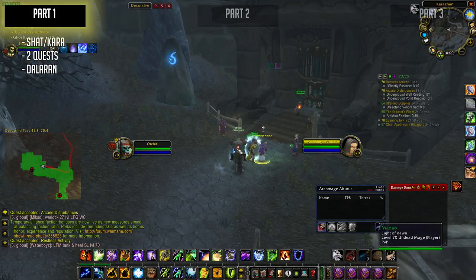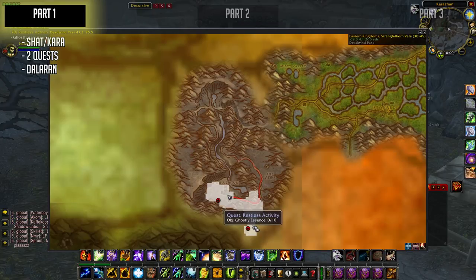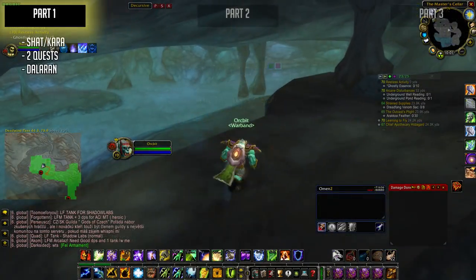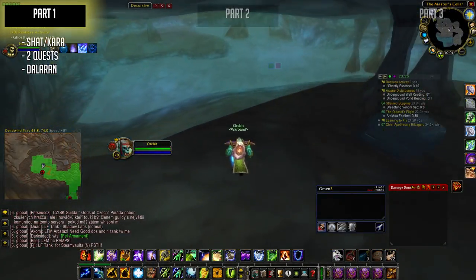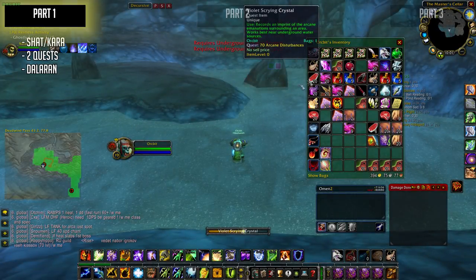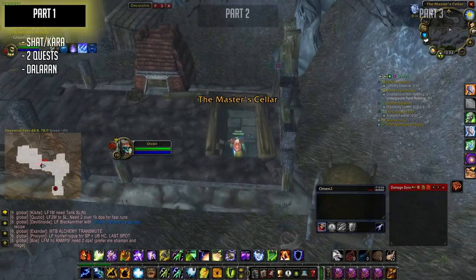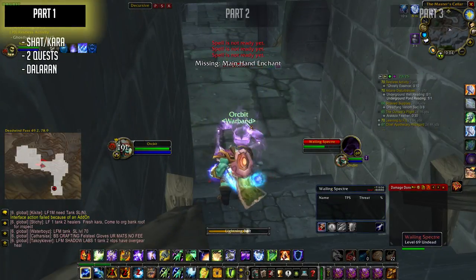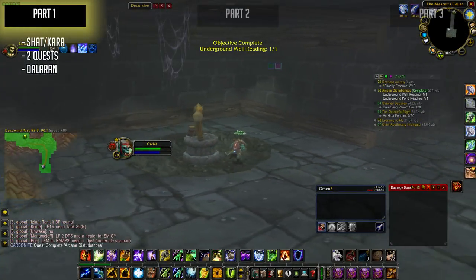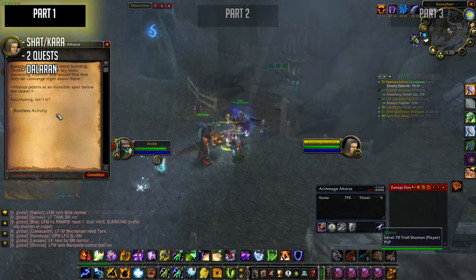Both quests are fairly easy and are both done right outside the instance. First up, you have to go do some water readings. Both of them are underground and the first reading is to your right. Underground you will find some water and some ghost mobs. Kill all the ghost mobs you can - you will need 10 ghostly essences for one of the quests. Go do the reading in the water and go back outside and jump down into the next cellar. It is right across the road; do the water reading at the pond and kill all the ghost mobs you see and loot their essences. Once you have completed both quests, return to the Archmage outside of Karazhan.